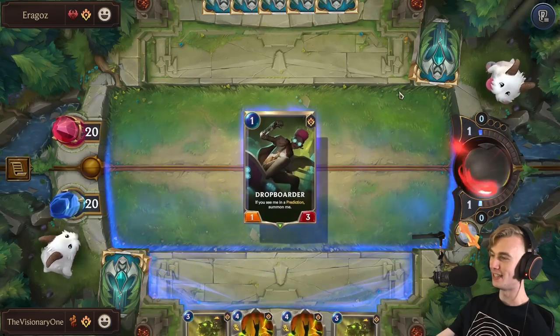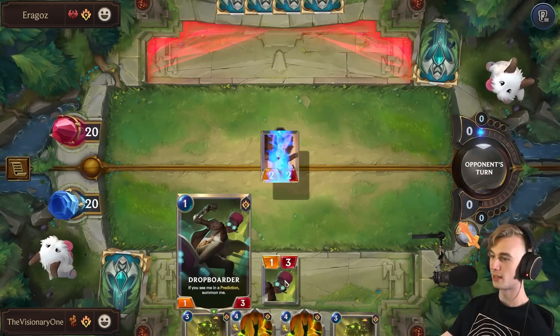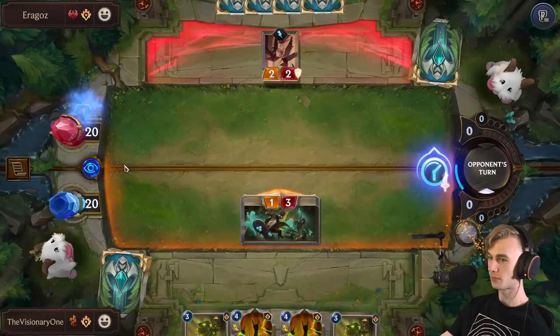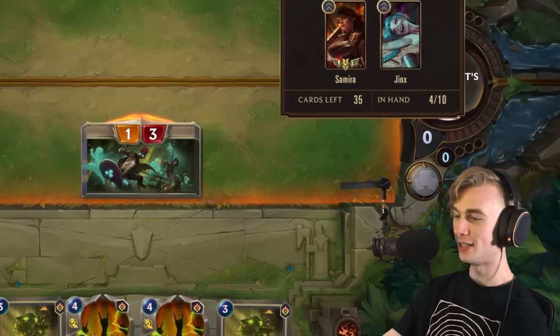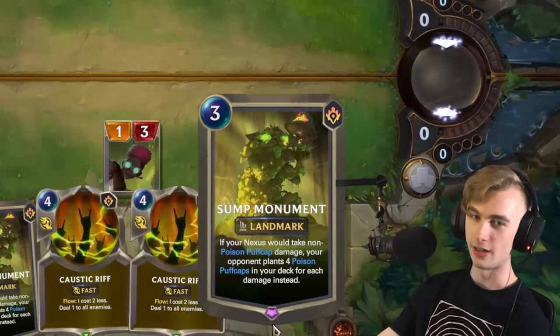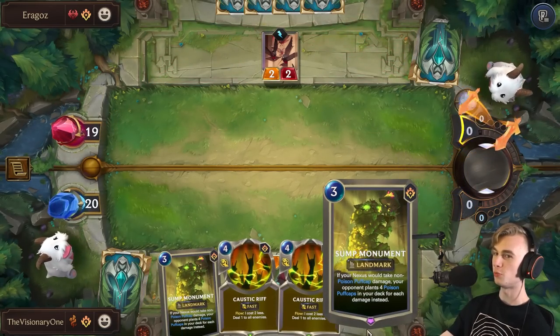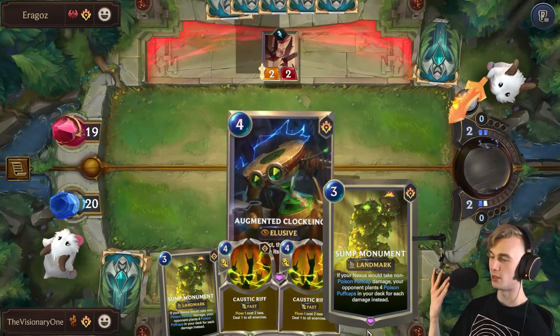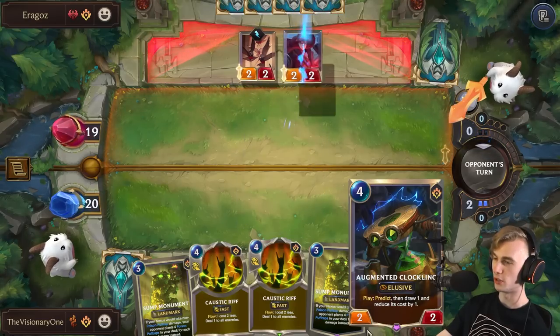Alright, this is Samira Jinx — this is a much more aggro deck. This is actually kind of scary. Could be fair, but we can take Samira Jinx easily. This is a fragile combo to be fair, but there's a lot of decks that just don't really have cards to deal with it. If the opponent has a Get Excited, I guess we are kind of in trouble.